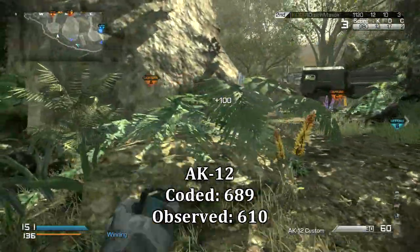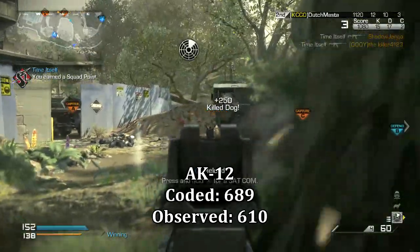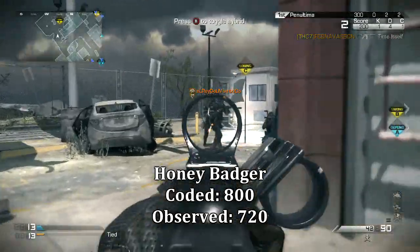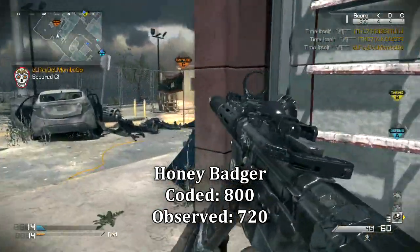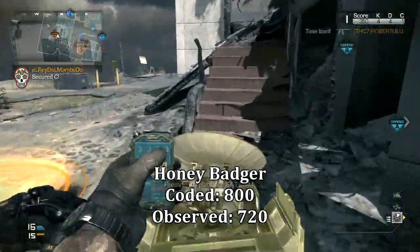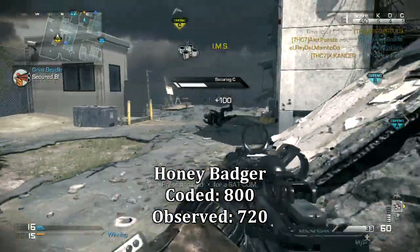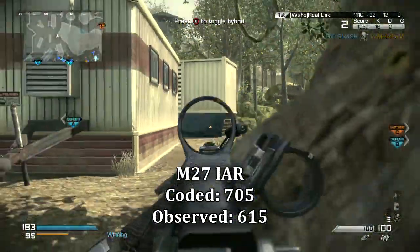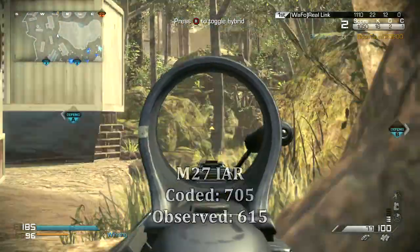The AK-12, coded for 689 rounds per minute — about 30 shy of 720 up to the next level — actually sees about 610 in practice. The Honey Badger, coded for 800, isn't close enough to 900 and so it just comes out to an even 720 normally. A gun being coded for a faster rate of fire often means it'll shoot faster, certainly means it won't shoot slower, but knowing if it will make a difference, and if so how much, that's tricky. There's a lot of variability because you're relying on something random to happen.